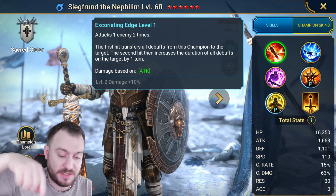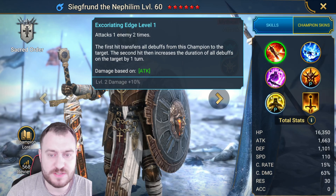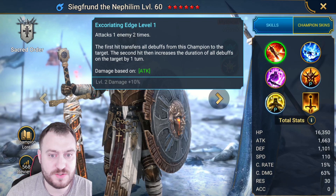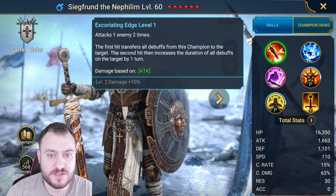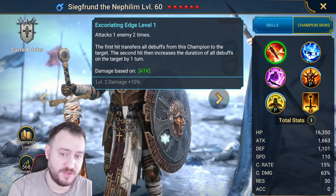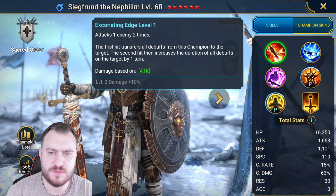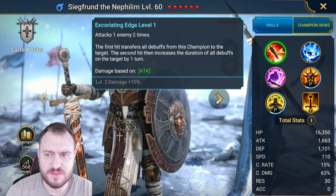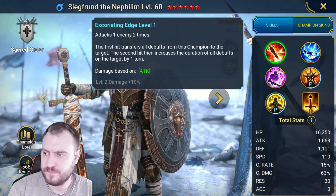Today is a champion showcase and this is going to be a crazy one. I recently pulled a mythical — I'm not going to try and pronounce his name because reading is not my strongest skill. I want to go over his kit and today is a play test with him. He is my first mythical on my account and he's fully booked already. I'll show you the build.